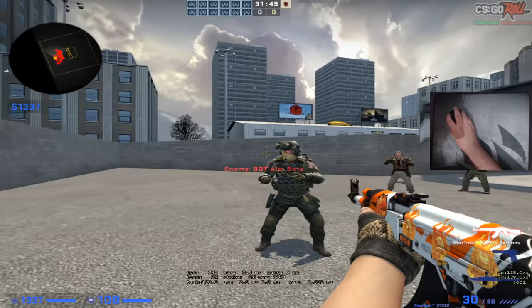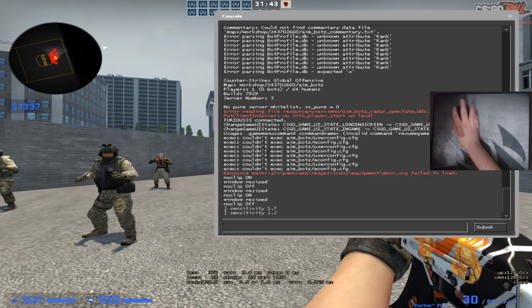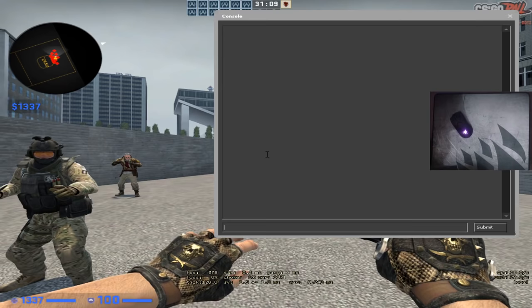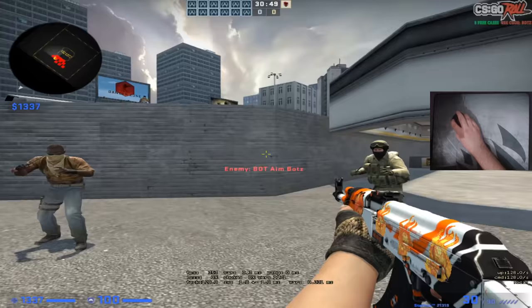Now, let's say that you have found your sense but it's just too slow or too fast. Don't worry, I have tips for that. Let's say that your sense is too fast — your perfect sense is 2.5 and you came to 2.5 from 1.5. What you want to do is set your sense even higher than 2.5, let's say 3, and flick around. Play for 5 to 10 minutes with this sense and then go back down to 2.5, and you will notice that it feels a lot slower than normal and you will get used to it in no time.